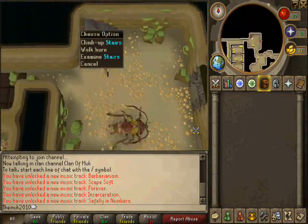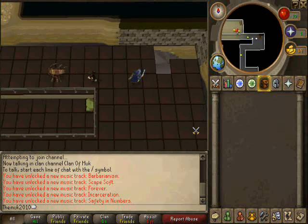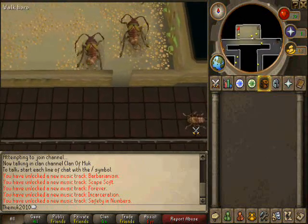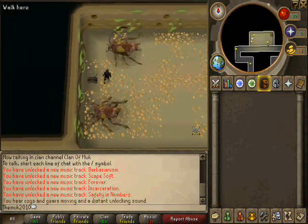Now go up the stairs, go to the west, just go through and you should see a lever right about here. Make sure you pull it only once, because it unlocks the gates downstairs.